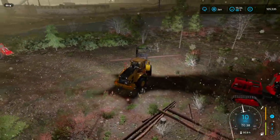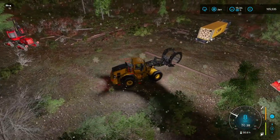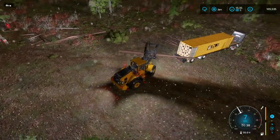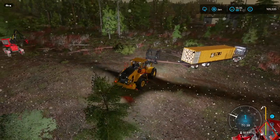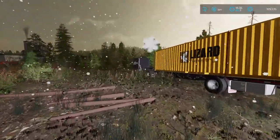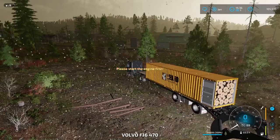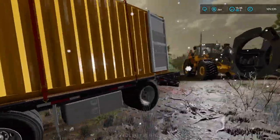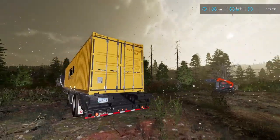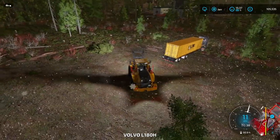That means I really should get these logs that I've cut off the ground, which is what we'll do after we come back from the container warehouse — we do have productions to fill as well. That should have done it. Let's have a look — 98% and 100%! Incredible. So that's fired up, we can now close that down, get this turned off, and make our way to the container warehouse.